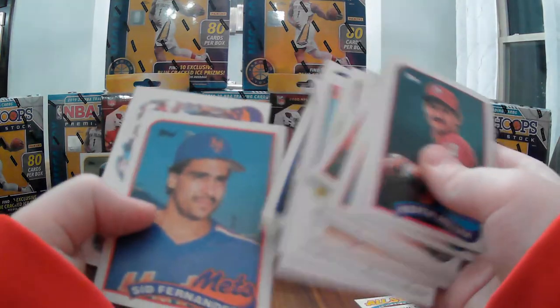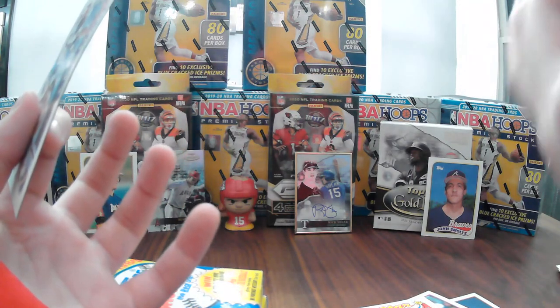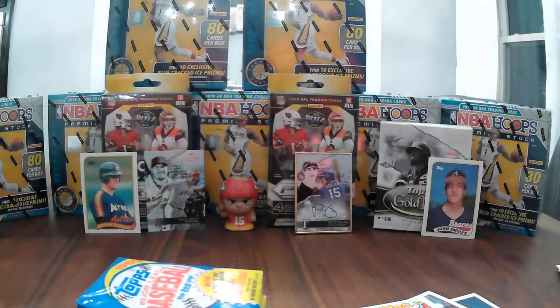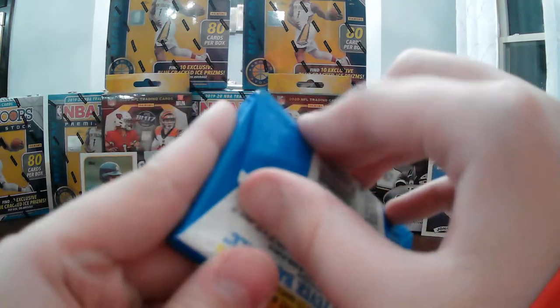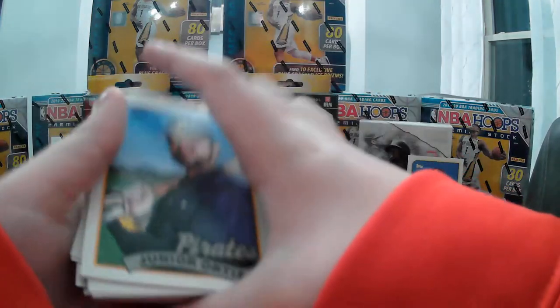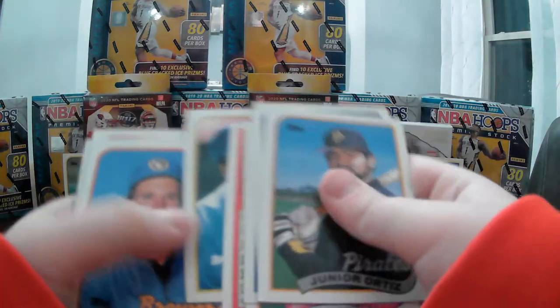We got another leader's card — the Mets. Down to our final six packs. I would probably save a few packs for myself off-camera, but we haven't found Ken Griffey, so I think I will keep going. Junior Ortiz, Bo Jackson — nice one right there. Giants team leader card, Frank White.